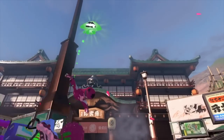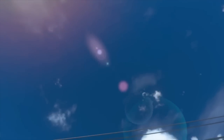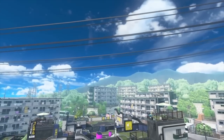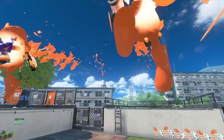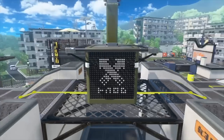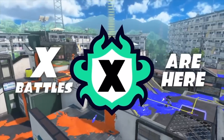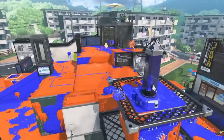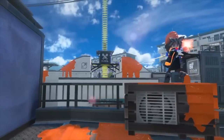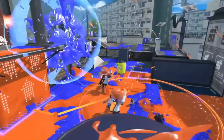Next, we see the return of Flounder Heights, and for being a returning Splatoon 1 map, it shockingly is not looking very destroyed. It's a returning map so my feelings are pretty neutral on it, but I know it's an exciting map for a lot of people — not my cup of tea, but exciting to have more variety. And that's right, Rank X is back. I'm pretty surprised X came back so quickly — I thought it was going to come back in like Season 3, but Nintendo just jumped on this one pretty quickly.